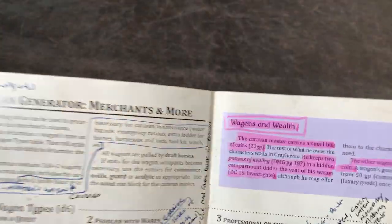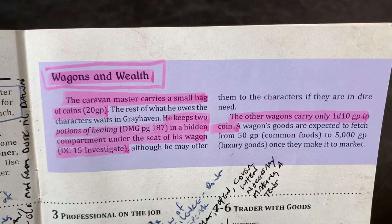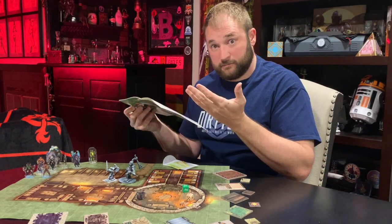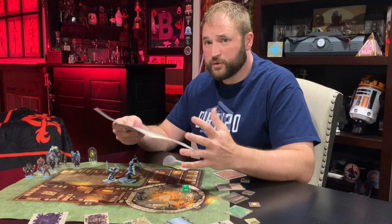Also up here you'll see the caravan master and what he carries. So if your rogue wants to go full rogue and start searching the caravan master's wagon, he knows what he could steal. Next is the NPC page, and let's face it, the NPCs make the world go around. How else would your adventurers find out where to go, who to talk to, and get missions? They're really the unsung heroes — they're not just for killing.